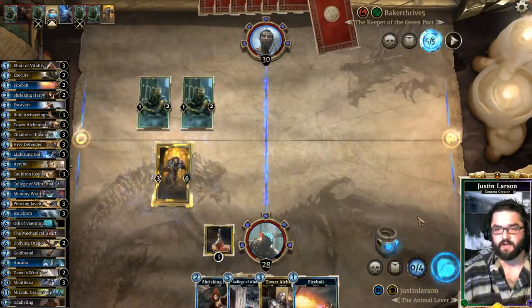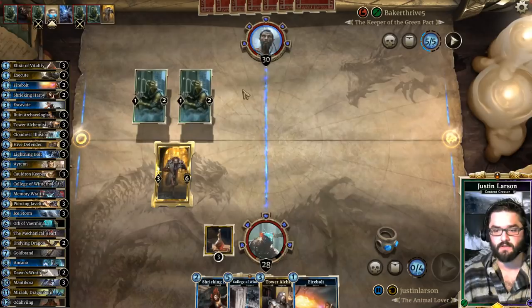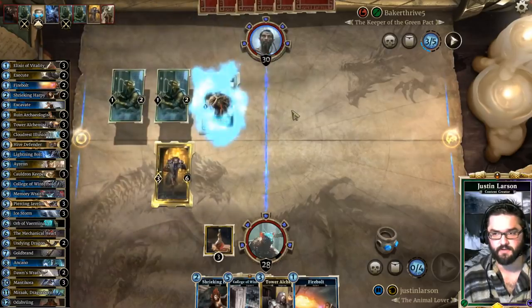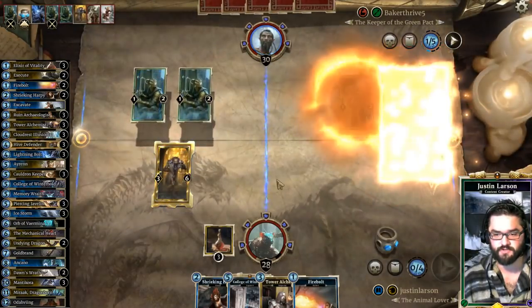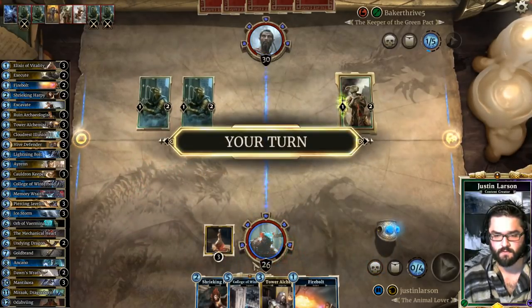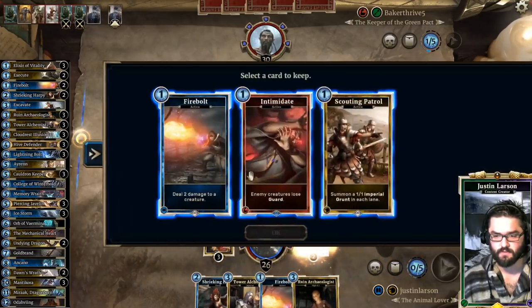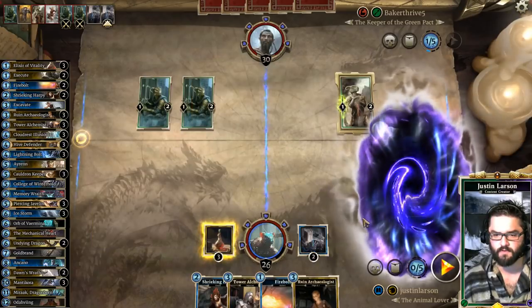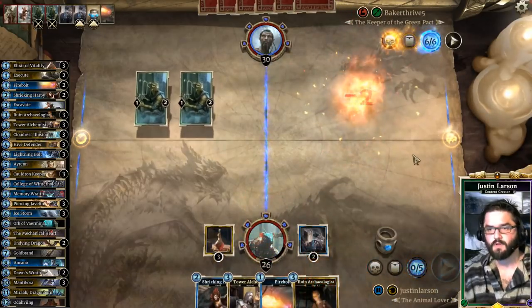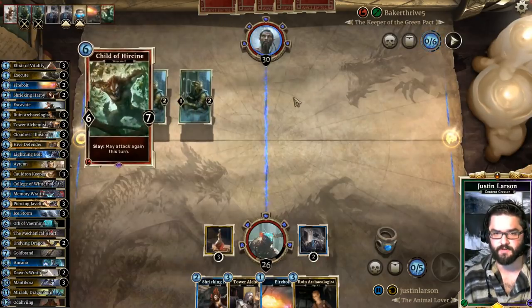Next turn I'm gonna College of Winterhold. Rune Archaeologist — let's just get this going. Take out a Firebolt and Firebolt this now, just so I don't have to worry about it in the future as far as Archer's Gambit. There's Child of Hircine — so obviously we're not playing any creatures into that.